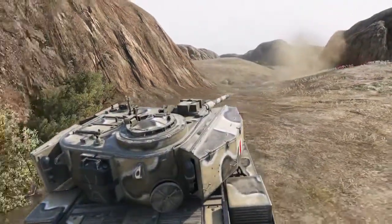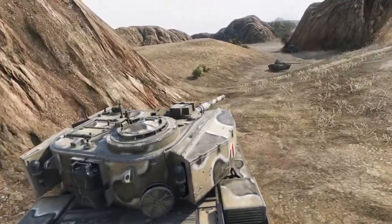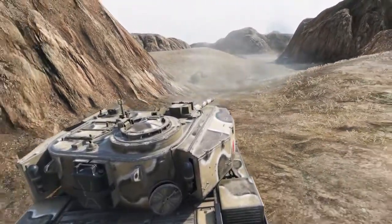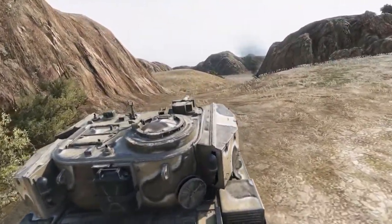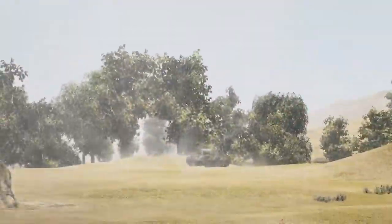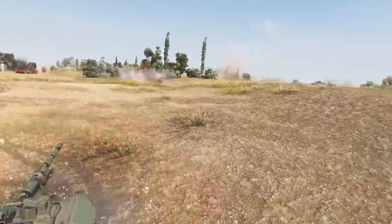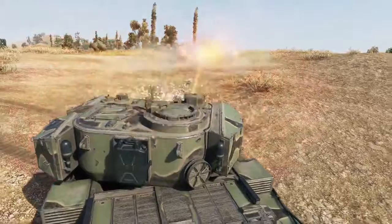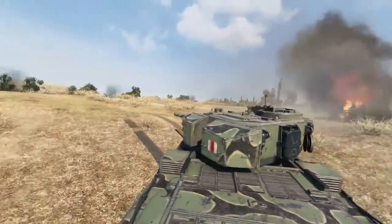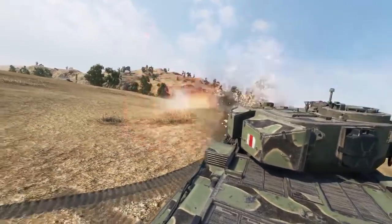The FV4202 is going to be a ridgeline warrior's dream with 10 degrees of gun depression and fairly competitive turret armor, allowing you to outplay your opponents if you can find a hill to hide behind. Combined with the 20 pounder, which has a very reliable 226 millimeters of penetration on its standard rounds - the best ever on a tier 8 premium medium tank - you can take out your opponents one by one.